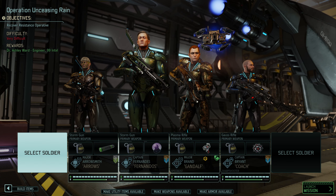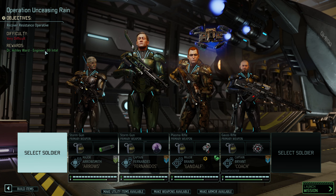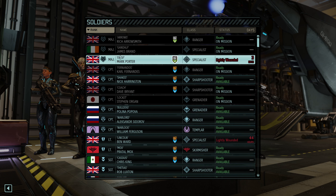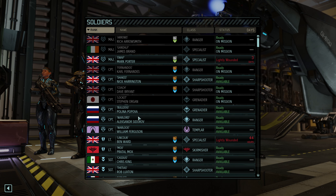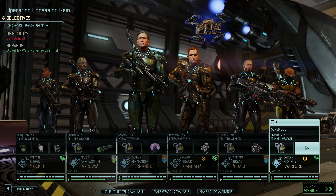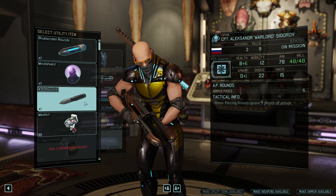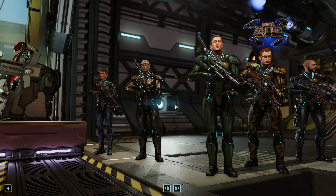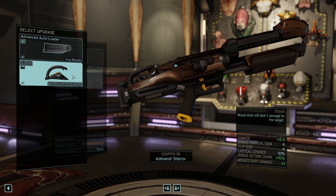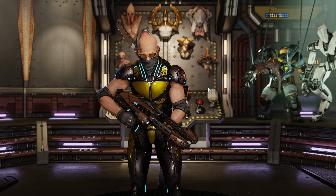In terms of what I want on this mission — it's very difficult, we need to recover a resistance operative and we get an engineer and 99 intel. I want a Grenadier for sure. I'm going to take probably another Ranger; they've just proven to be so clutch. I could take Warlord, and I can give him the AP rounds from Nick. I've still got some weapon upgrades — let's give him bonus action chance and free reloads, really strong on Rangers. That's him set up nicely for success.